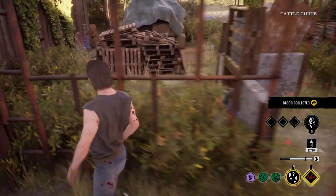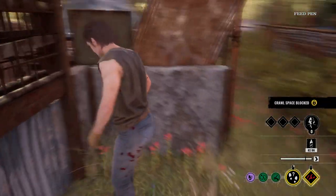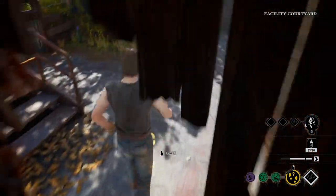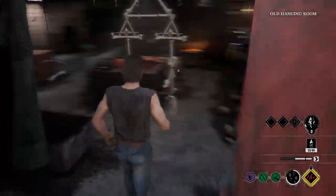Johnny's movement functions the same as the cook, meaning he is able to shut open crawl spaces, but aside from that, he can't destroy or navigate survivor tiles very well. Finding survivors is Johnny's strength, so players who enjoy tracking down victims and navigating the map in a well-planned-out fashion may enjoy his movement style.